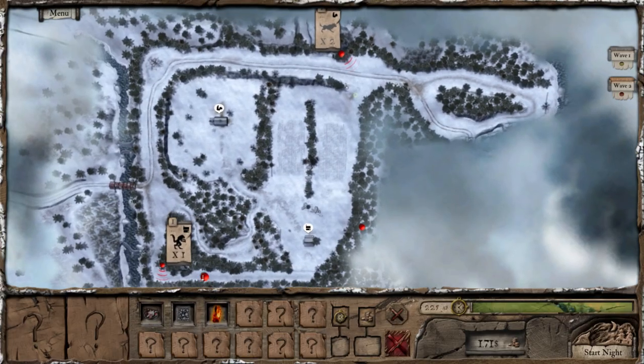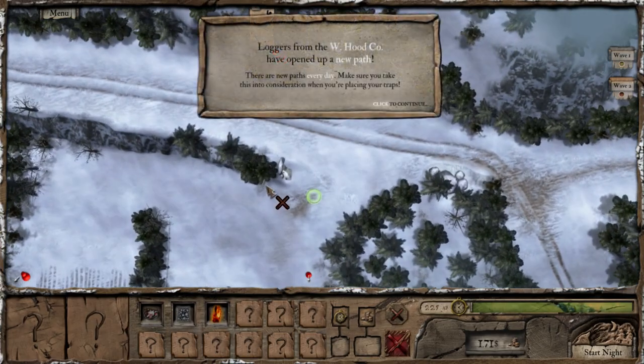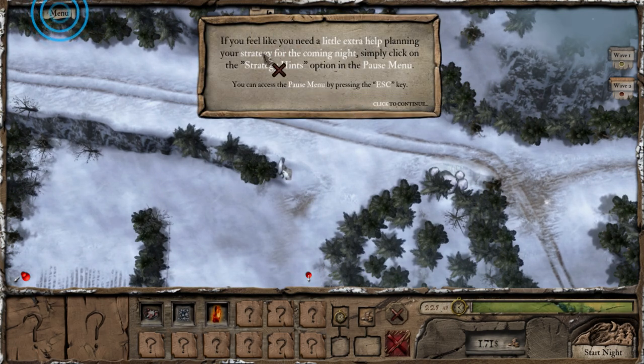The only question is how do you build them? Oh yes, you do build them yourself. Loggers from the W Hood Co. have opened up a new path — there are new paths every day. Make sure you take this into consideration when placing your traps. If you need extra help planning strategy for the coming night, click on the strategy hints option in the pause menu.